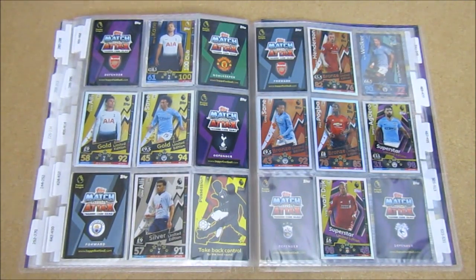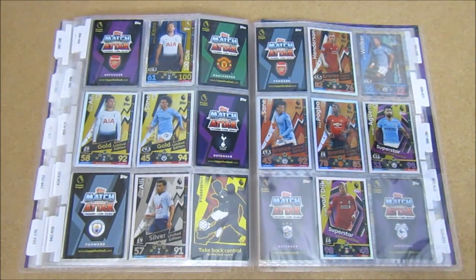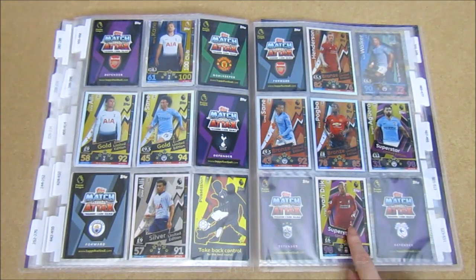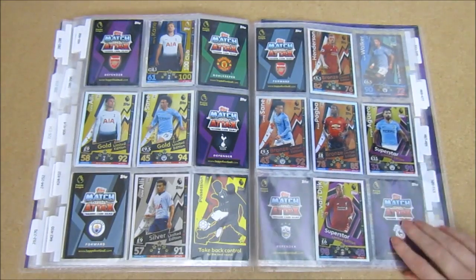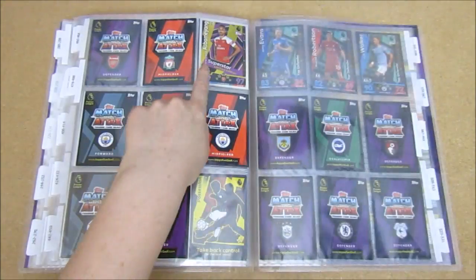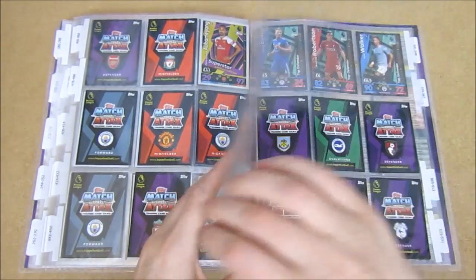We still need two gold and three silver limited editions, but we do only need one more bronze, so it's not too bad - quite a nice little mix. For Superstar limited editions we are doing the worst. We still need to open three of the Mega Tins. So far we only have the Van Dyke, then we have the Aguero from the starter pack, and then the Aubameyang from the starter pack - the best limited edition.